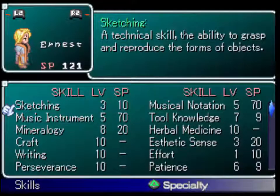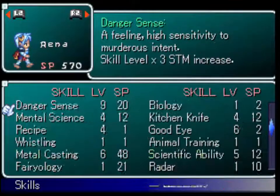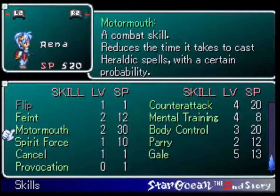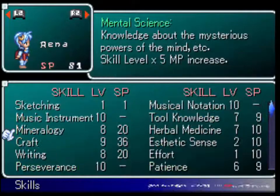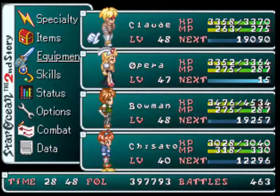Take a look at the excess SP I have at this point — it's not super high on anyone except for Raina. So Raina is going to waste all of her remaining points on Motormouth. That'll allow her to cast spells a little faster in battle, which makes her a little more useful. Unfortunately, on this path I won't be using her all that much at this point.